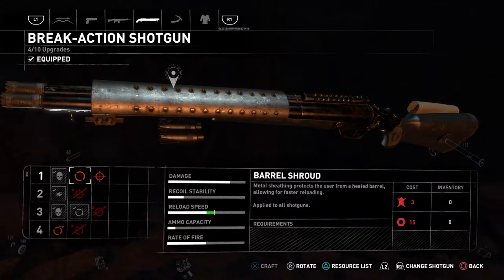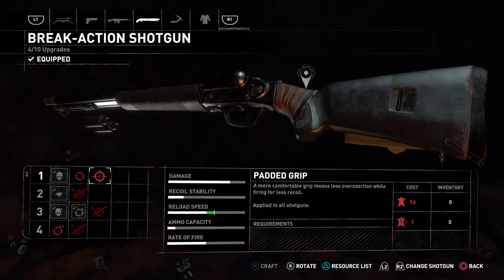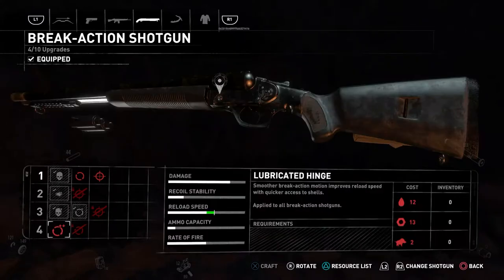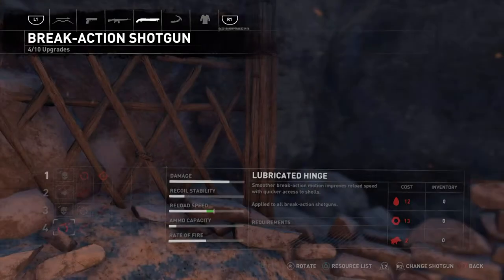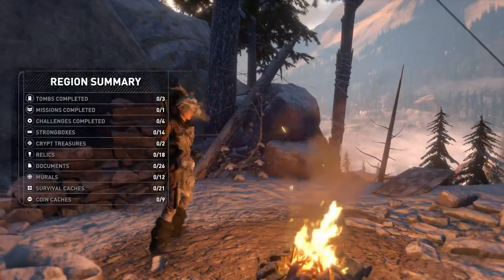For this I'm going to be using that one — obviously the more damage the better. You can actually upgrade it as well if you have enough components. You can upgrade certain parts; reload speed doesn't matter, recoil doesn't matter. I have now pretty much maxed out the damage. Once you've done that, jump out from the camp.